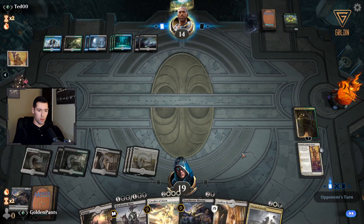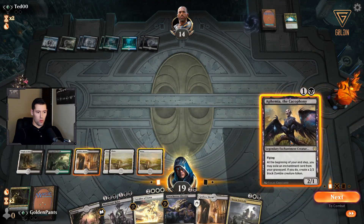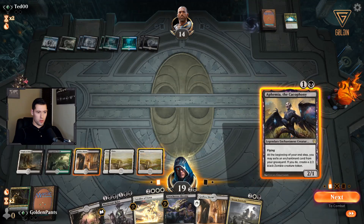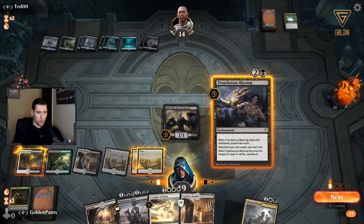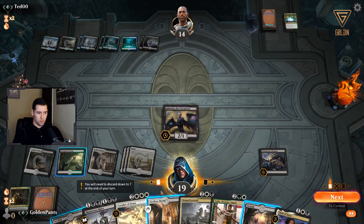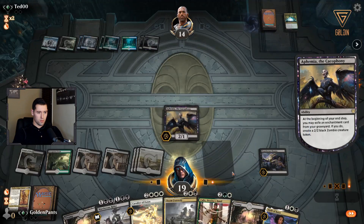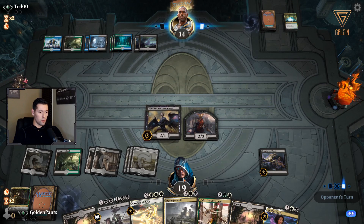We drop Treacherous Blessing, draw, then use Vraska's ability to sacrifice it. We get Doom Foretold — that's good, that can deal with something. We also have the Cavalier of Dawn. Let's go with more Treacherous Blessing.